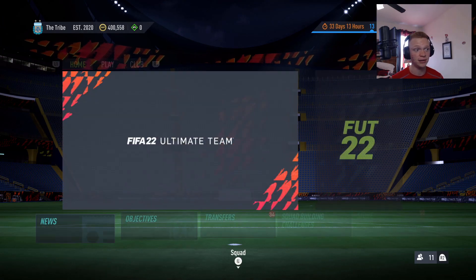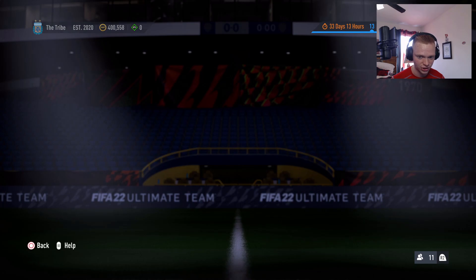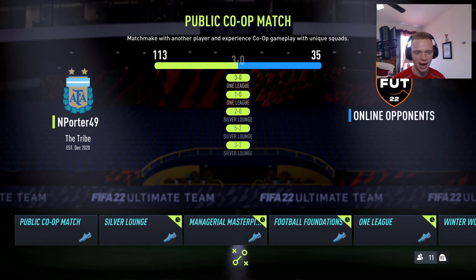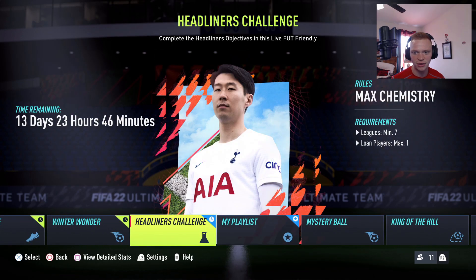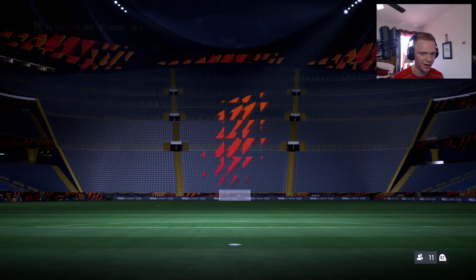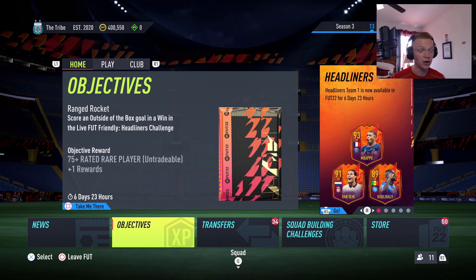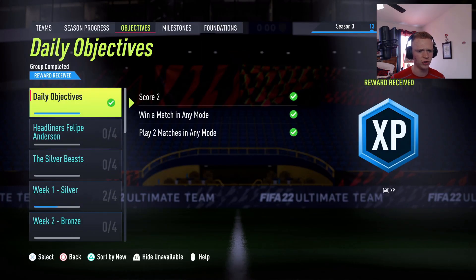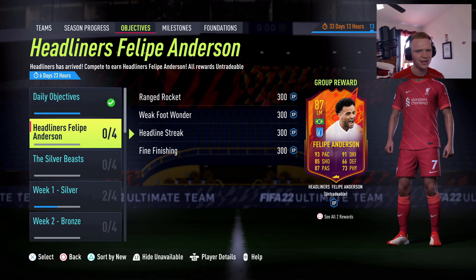I checked what the requirements are on the Headliners Challenge friendly. You need a minimum of seven leagues but it's max chemistry, so it's not a big deal. You can basically build any squad you like as long as you have a bunch of different leagues in there. Very simple stuff — and I like that because you'll come across a lot of different team styles. It doesn't look like it's going to be sweaty at all with only four wins and 10 finesse goals required.